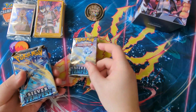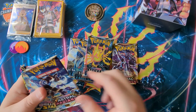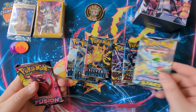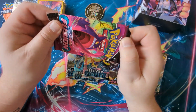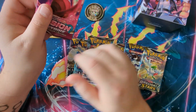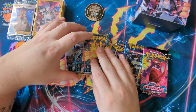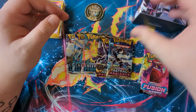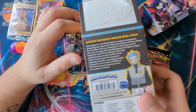Pack-wise, we get three Silver Tempest, two Astral Radiance, one Brilliant Stars, and one Fusion Strike. They've sort of been jammed in there — I hope there are good pulls and I hope they're not damaged, because that's not great. But I suppose they had to fit them into the small Cyrus box one way or another.